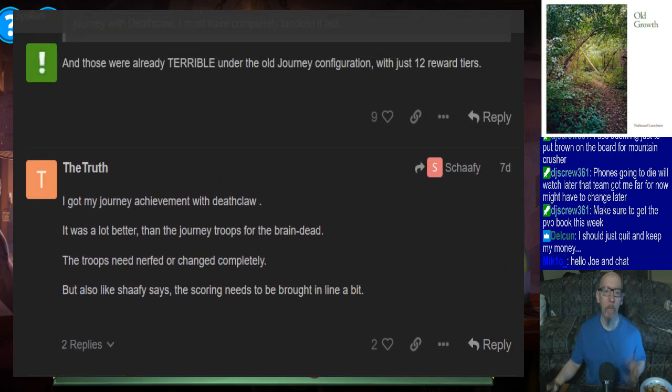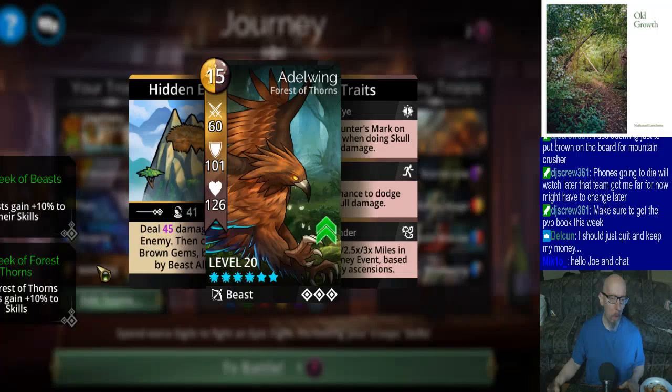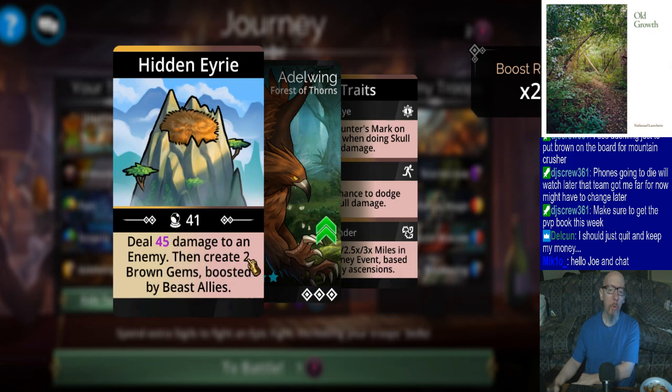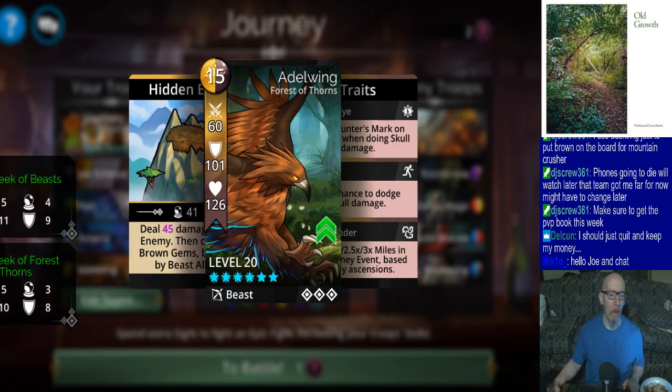I'm reading a forum post right now about the nerf to the journey troops. Up until recently, most of these journey troops only cost about 11 mana to start with - now it's 15, and all the journey troops are like this. It used to create 4 gems boosted by whatever troop - now they nerfed it down to 2. So yeah, I'm just reading the forum post on it.